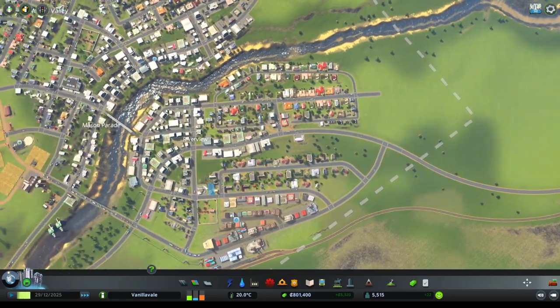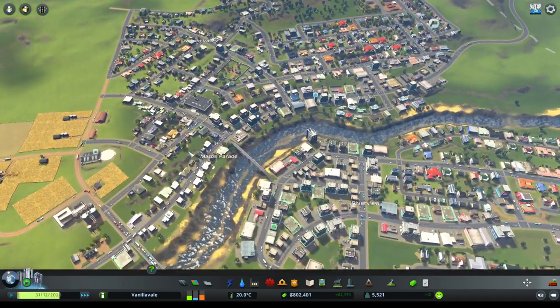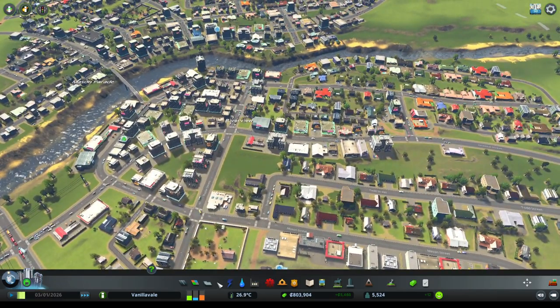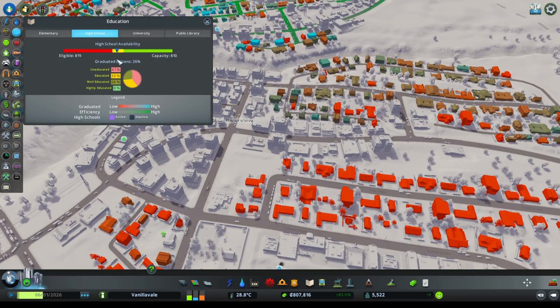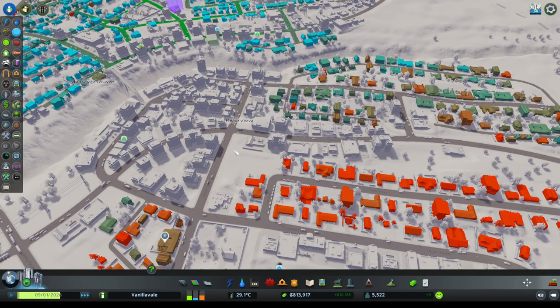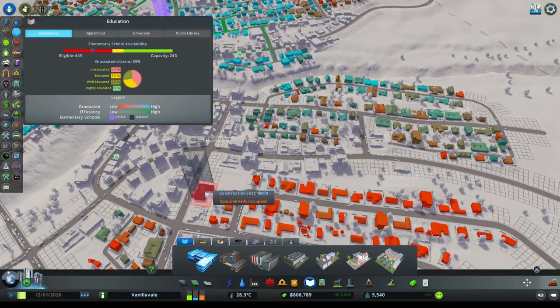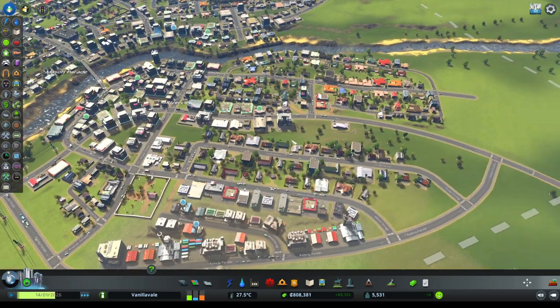The town is getting nice and big - more than 5,000 people! And it's here where I think we're going to start looking into some expansions into slightly more high density developments. Let's quickly have a look at what's happening with our schooling before we do that. We need more elementary school. Let's grab an elementary school along this side here and plop it in - so this side of the river has its own elementary school.